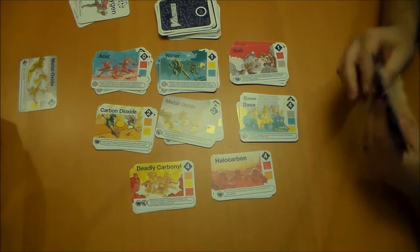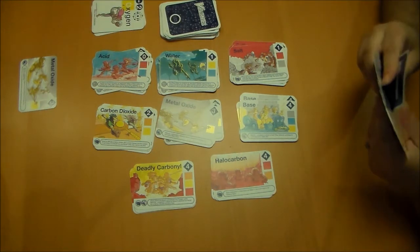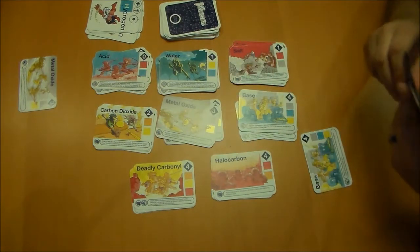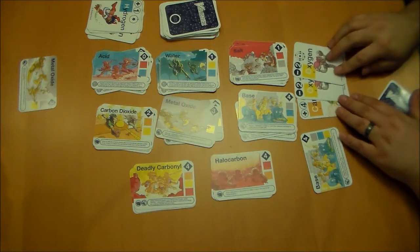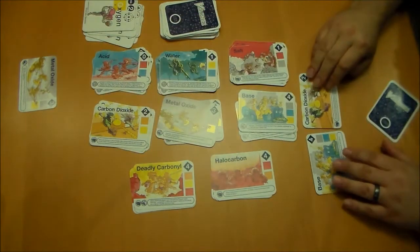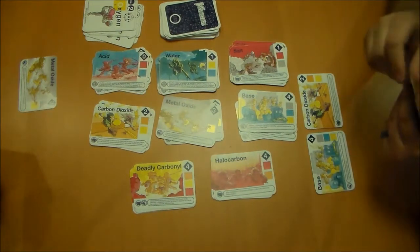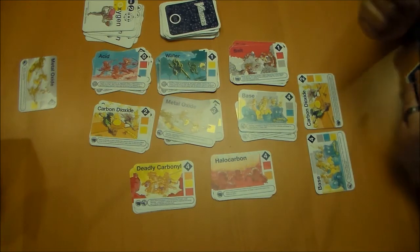As tempting as that oxygen is, I'm going to take a card from the top of the deck. That was not very useful. I'm going to do potassium, oxygen, and hydrogen to get myself a base — four points. I'm also going to play carbon dioxide to get another two points. When I play carbon dioxide, I take a random element card from the player of my choice. I choose you — because you are my only choice, but I would choose you anyway. Pikachu.